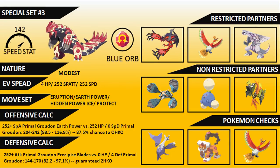The final set is a special variant of Primal Groudon. With base 150 Special Attack it now has nice special options. We're going with a Modest nature, a Speed stat of 142, and an EV spread of 4 HP / 252 Special Attack / 252 Speed. The moveset is Eruption, Earth Power, Hidden Power Ice — which can be swapped for Overheat for a more reliable Fire-type attack outside of Eruption — and Protect.